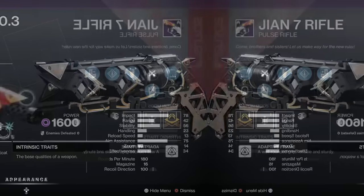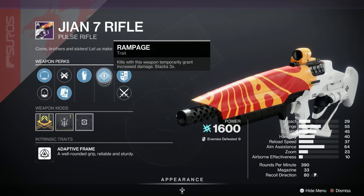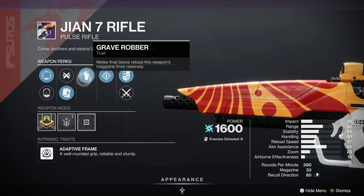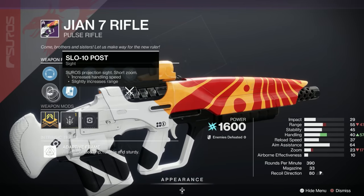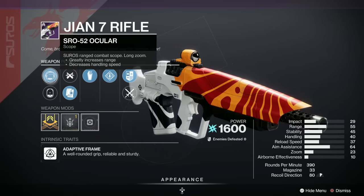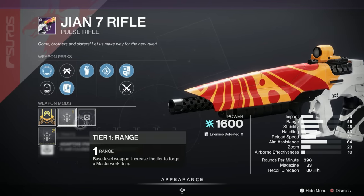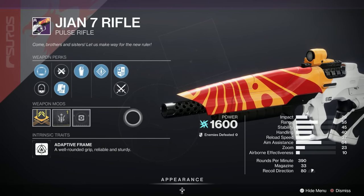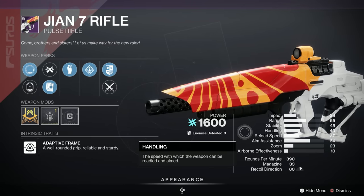Next we have the Gian-7 Pulse Rifle — a middling roll with a C in the popularity stakes. We've got Rampage, Grave Robber, Ricochet Rounds, Alloy Magazine, and a Range masterwork. It's an adaptive frame arc weapon as well.